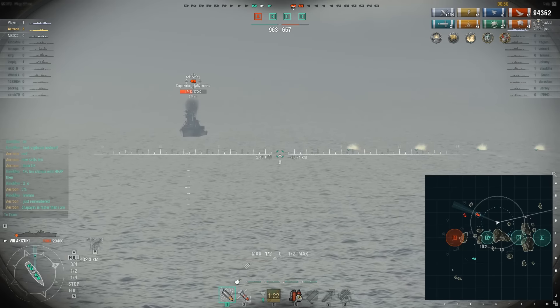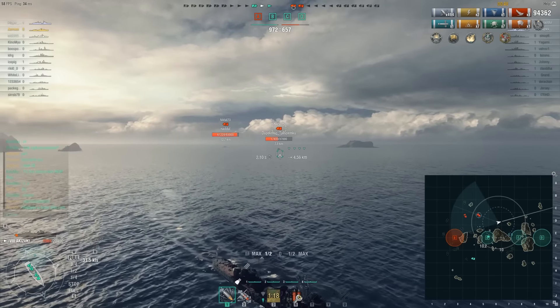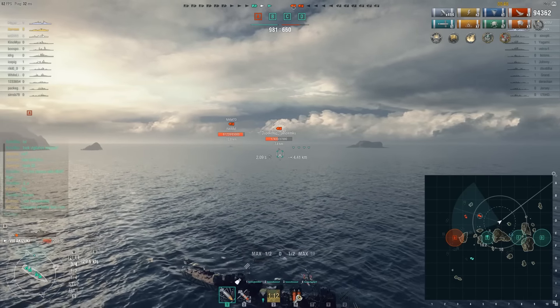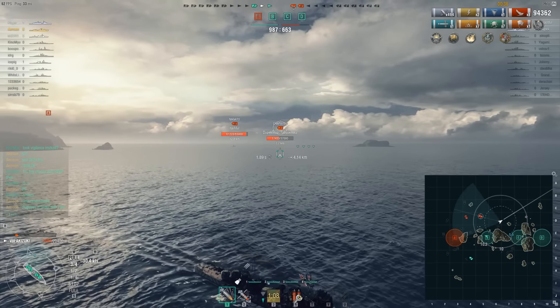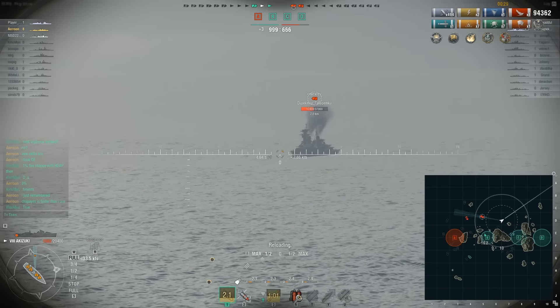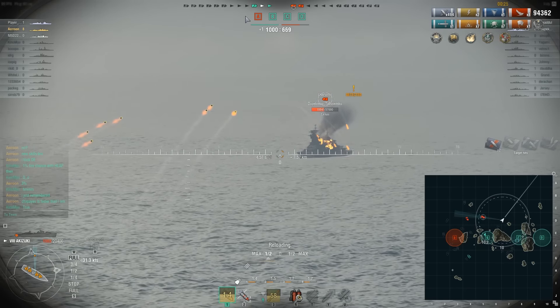I just realized that the Chapayev is actually a faster ship than the Akizuki, so I can't really put distance between them — the Akizuki's top speed is 33 knots and the Chapayev is 35.5, or was it 36? Regardless, she is faster than I am without speed boost and I don't have speed boost. I'm still going to take a few shots because the game's going to end in a moment.